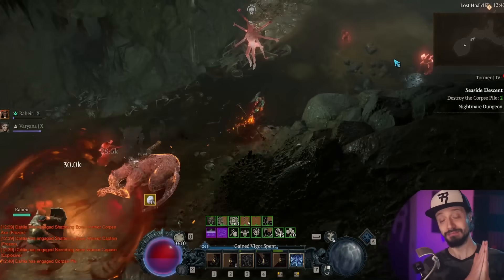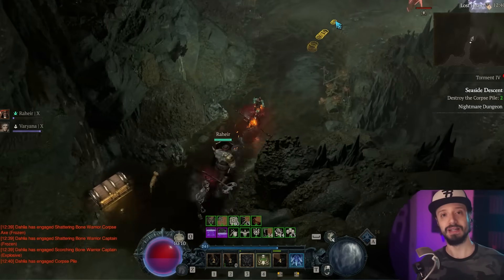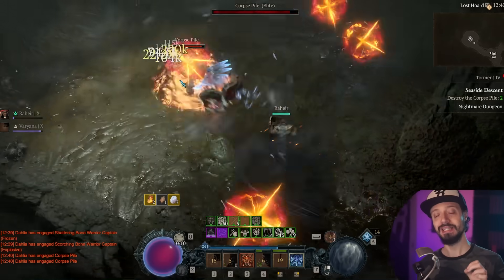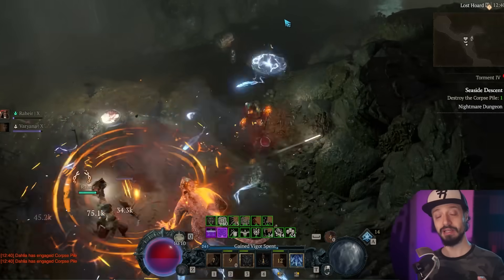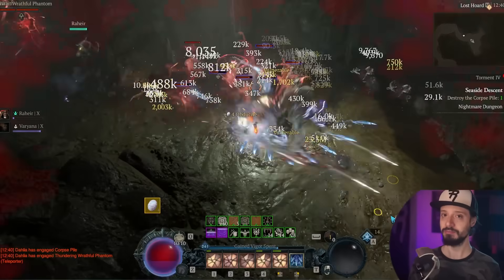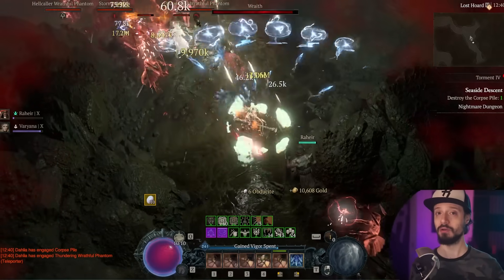Now the meat of things — the meet-or-treat event. Anytime you're in a dungeon — nightmare dungeon or otherwise, but not in pits, that's the key — any shrine you encounter will be under the holiday effect. When you click it, there's a chance of spawning either a goblin, most likely, or an infernal butcher from the Infernal Hordes.